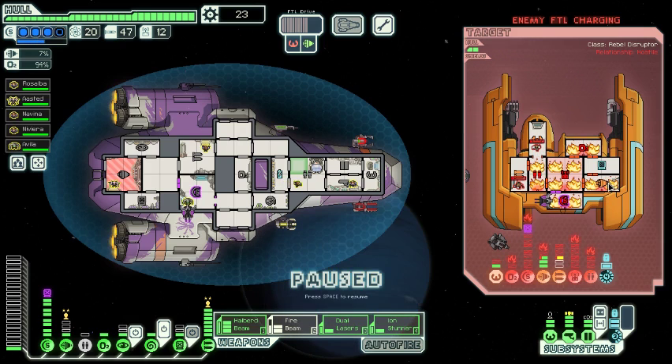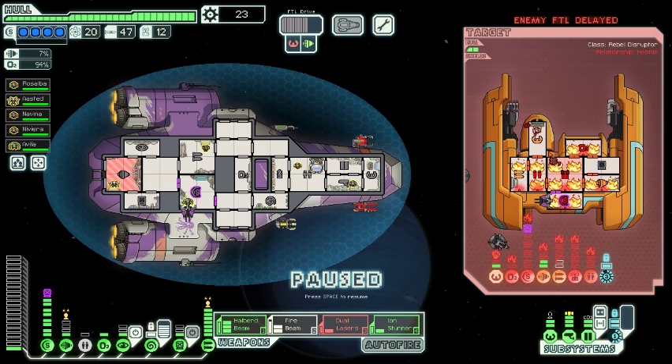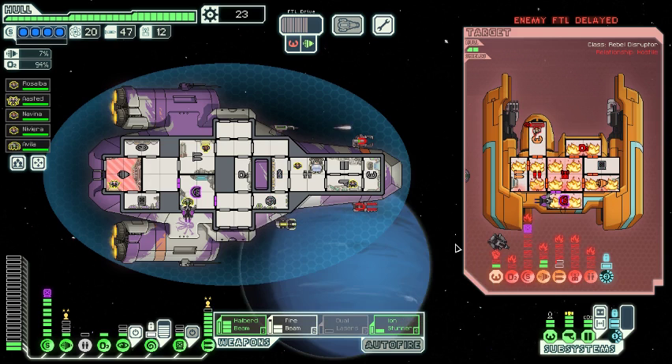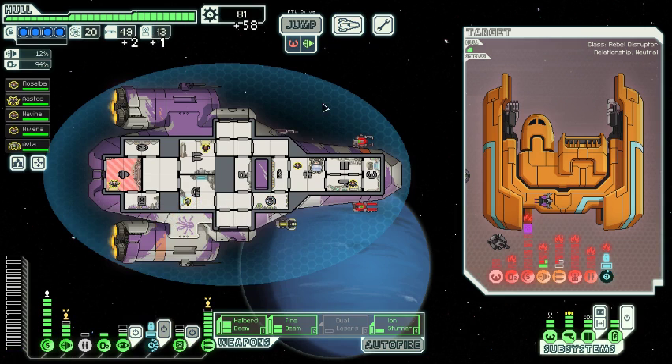They've got that much time before engines burns down, but they still have the one hole. What do we mind control? Weapons I think — he'll kill him, and then we just try and burn this guy as best we can. Would one laser shot do it? One single laser shot will do it. 58 scrap, cool. So now we're even better armed and ready for the flagship.